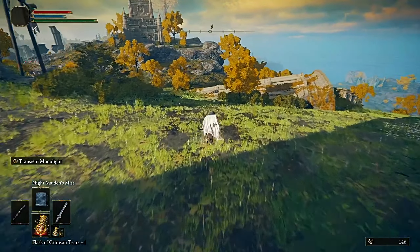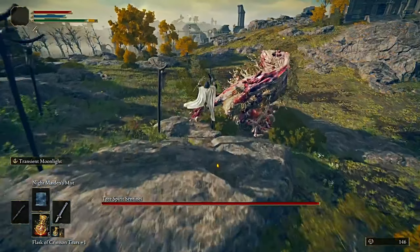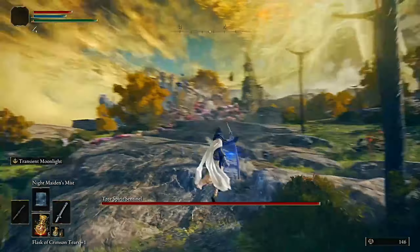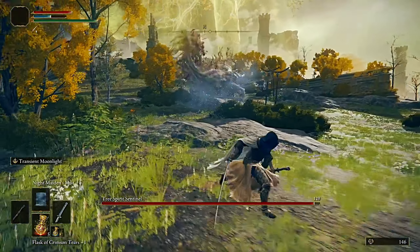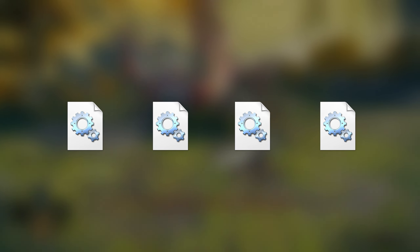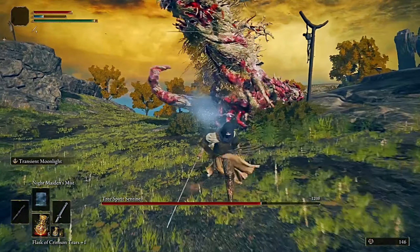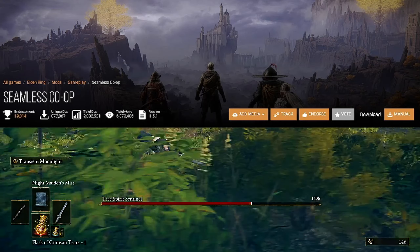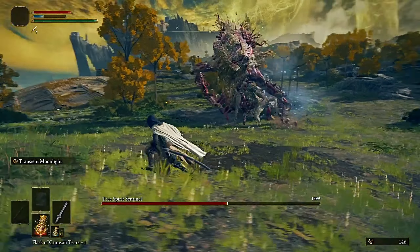There are 3 main types of mods you should know to avoid confusion when installing them. First, we have DLL mods, which work thanks to a tool called Mod Loader. These files work together to get specific tweaks in the overall game. The key difference is that you can install as many DLL mods as you want, as long as they don't modify the same game code. Examples include the Seamless Co-op mod and the First Person Elden Ring mod.